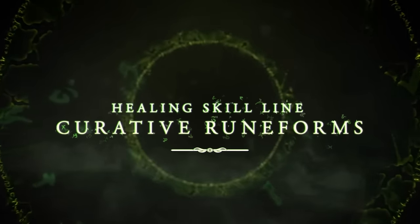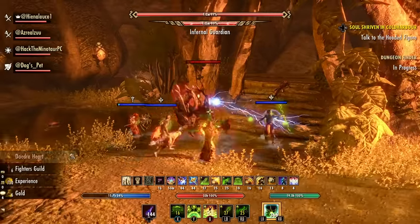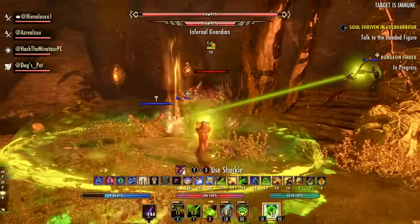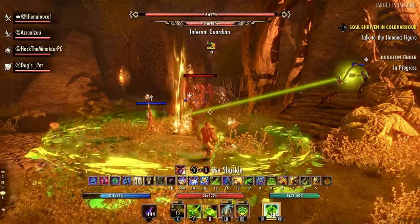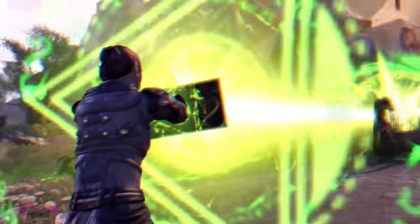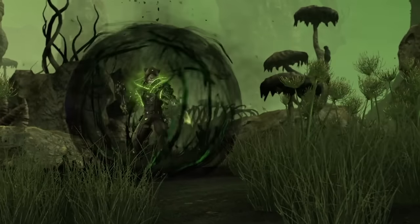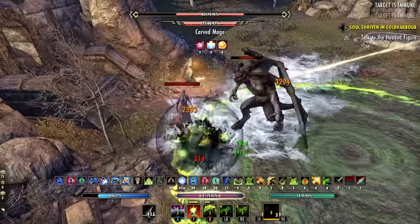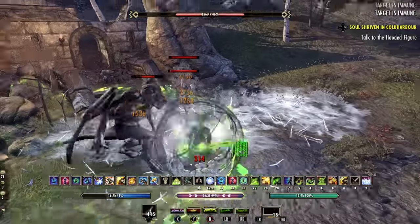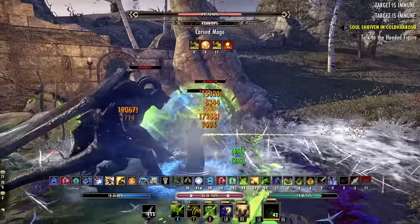The Curative Runeforms skill line offers amazing healing and support options, including group damage shields, a ground-based heal and damage buff, plus the ultra-powerful Remedy Cascade skill — a healing beam you can focus on allies for massive healing over time. All three class lines also have very powerful ultimate skills, and my favorite would be Sanctum of the Abyssal Sea, which grants one of the biggest damage shields in the game and then damages enemies for the same amount after it breaks. In this video we'll go over the best skills in each class skill line.